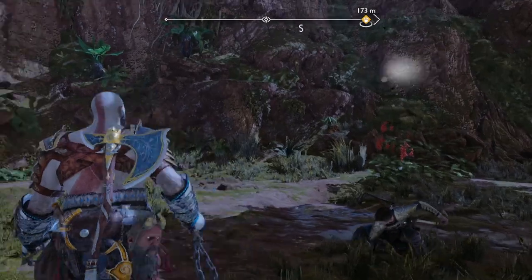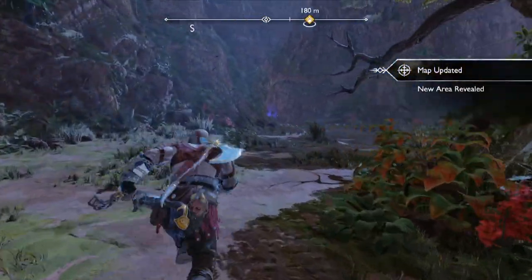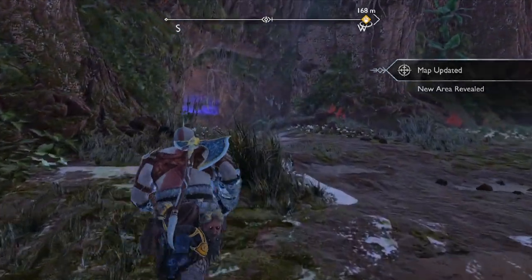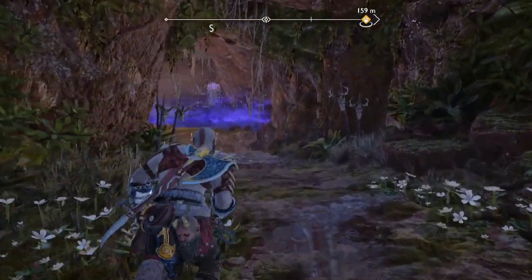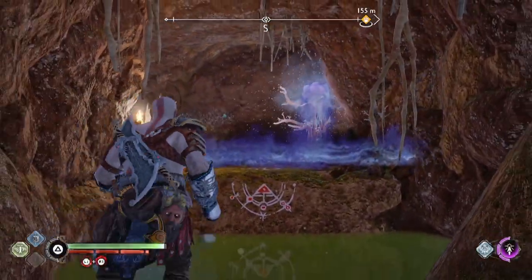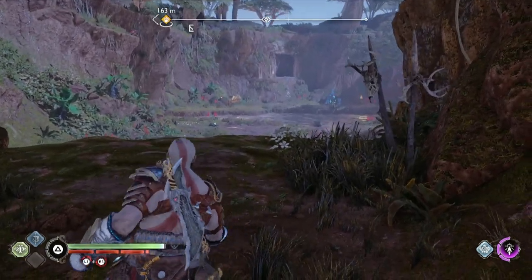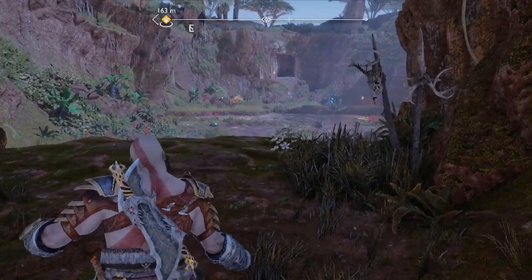Once you've made it to the sinkholes, you're going to head right towards the purple thing. Then we're going to pull out the Leviathan axe — we're going to hit that, or else you just die instantly when you go over here. Go over here and then take back the axe after this little moment.